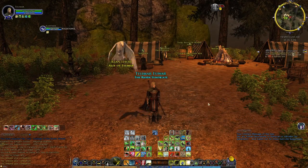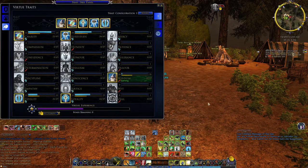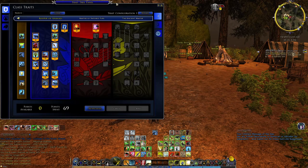Next up for the Loremaster is how do you spec your Loremaster, because this is going to be the next area of debate for a lot of people. How are you choosing to run your trait trees? There are three different lines, commonly known as the Blue Line, the Red Line, and the Yellow Line. The Blue Line being the Keeper of Animals, the Red Line being the Master of Nature's Fury, and the Ancient Master being the Loremaster, which is mostly about crowd control and utility. The Keeper of Animals spec is what I choose to run because I primarily play my Loremaster as a solo character.